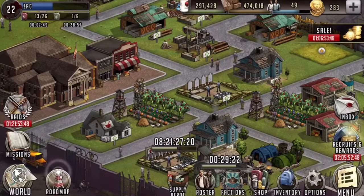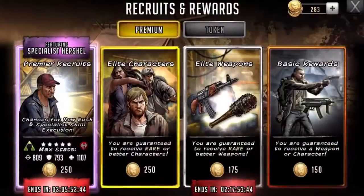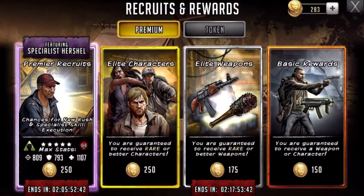Hey everyone, this is Zach from the Infamous Ground with a new Walking Dead Road to Survival video. This one's going to be doing a pack opening for an Elite character pack opening.